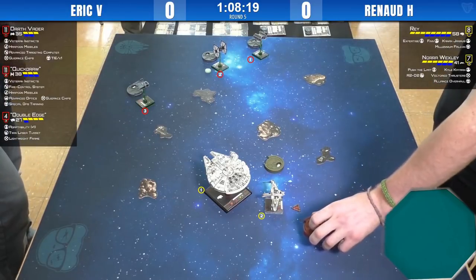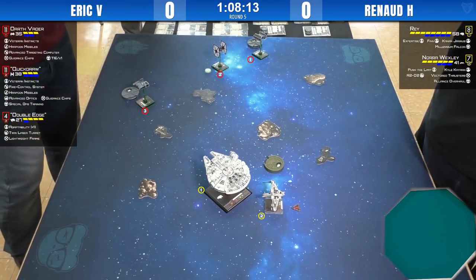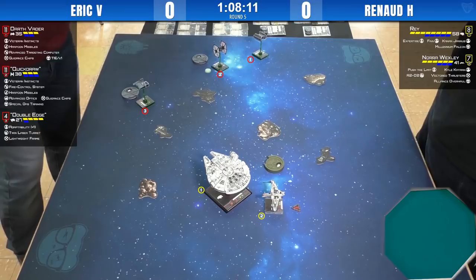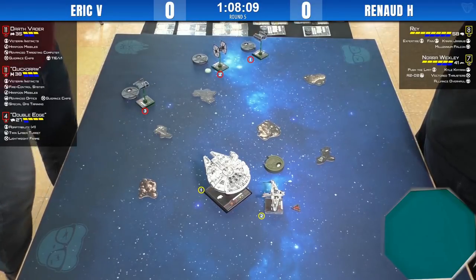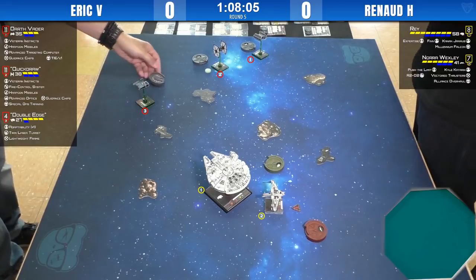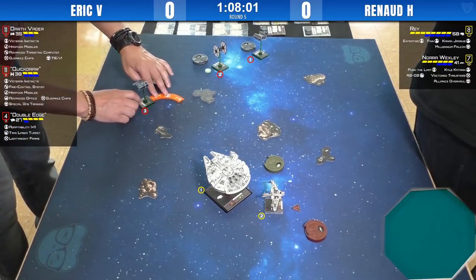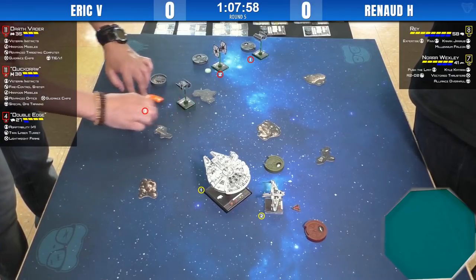We're missing Nora's dial — double checking, you have to, especially in round five. Round five can be rough. And if you do your three bank instead of your K-turn, game over.